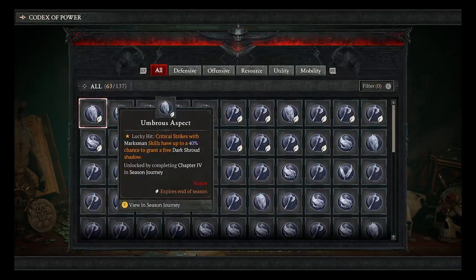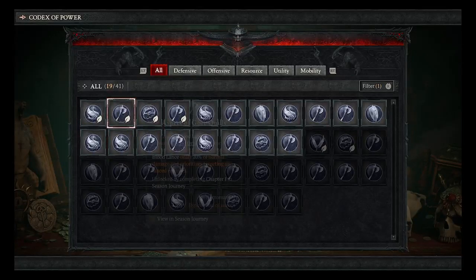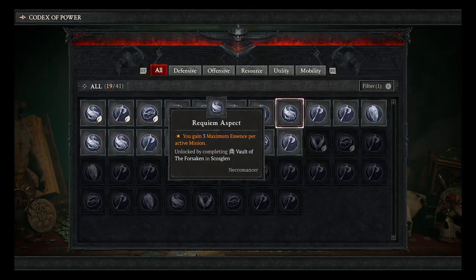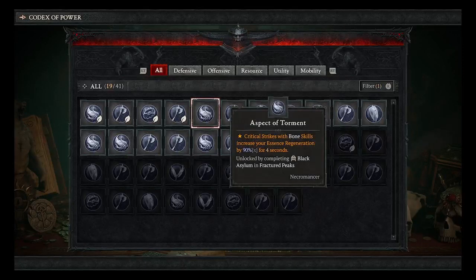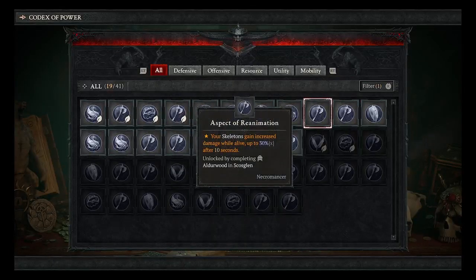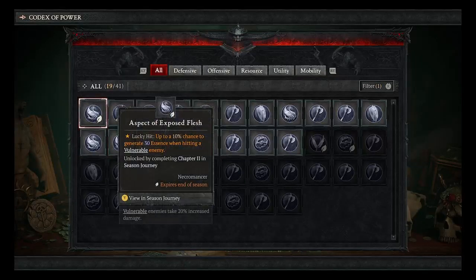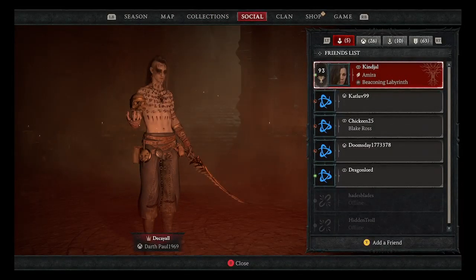Collections shows your Codex of Powers. You can filter to show your class only. These are codex affixes — basically legendary affixes — that you can apply to yellow gear to make it legendary, or to legendary gear to change the legendary effect. These are always going to be the lowest rank rolls. Almost all of them you can find at a higher roll off an actual piece of legendary gear. You have to watch for the affixes you need.